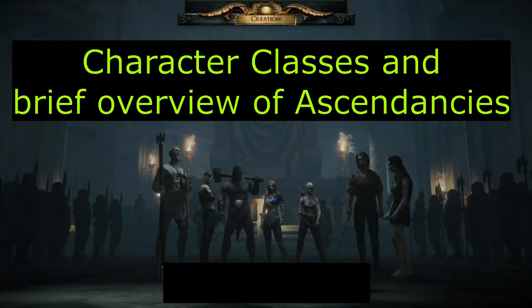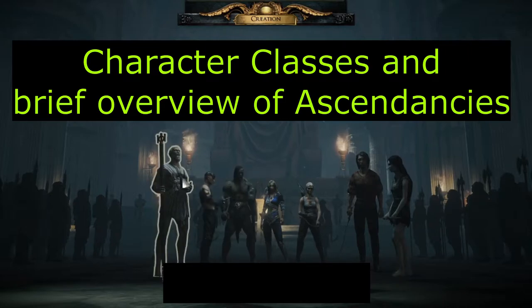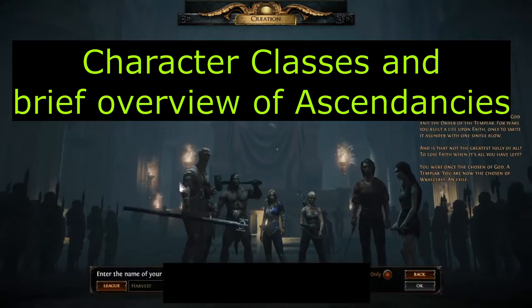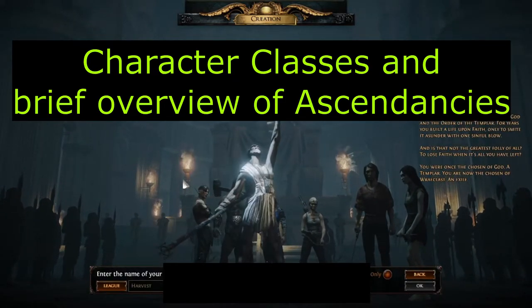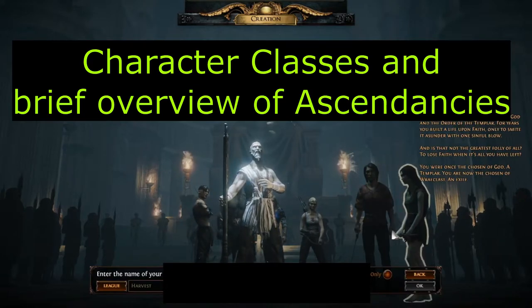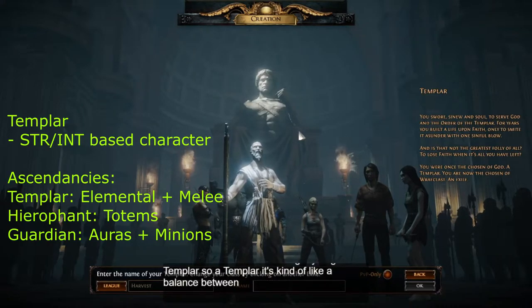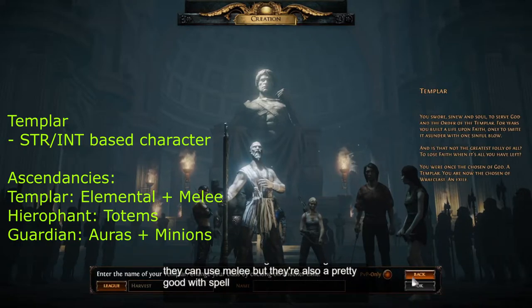When you choose a character class, you have seven to choose from. You've got the Templar, who is a balance between strength and intelligence. They can use melee, but they're also pretty good with spells. They're most famous for their use of totems — they summon these little statues that attack for you.